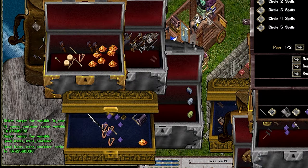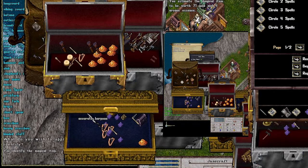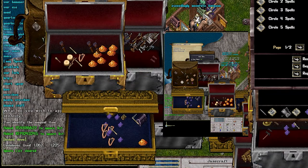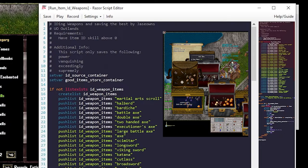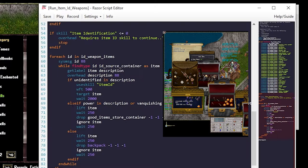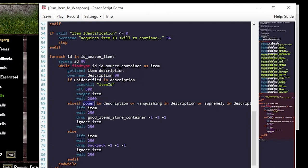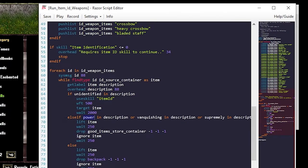I've already run the script and will insert video of me running it throughout the night. Let's cover the next one just so we can see how it continues — so the next one will be weapons, for example. These are all the weapon types on Outlands, and it's the same script except the descriptions we're looking for have changed. In this case I want power, vanquishing, and then supremely or exceedingly. You can change yours if you want, but that's the default script I'm using. I broke these into different scripts not only for ease of use but also so you can choose what you want to run — like maybe you only want to organize certain items.